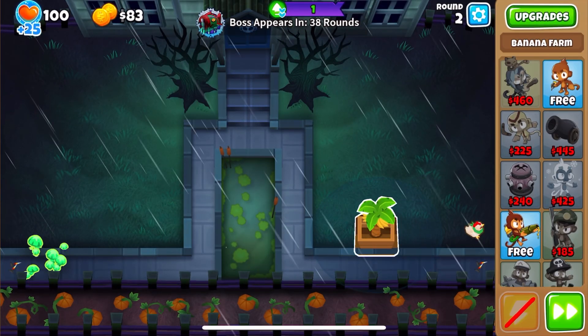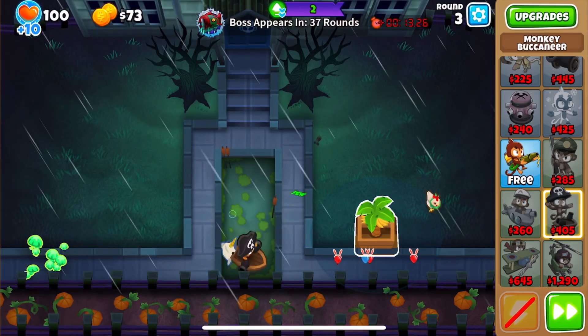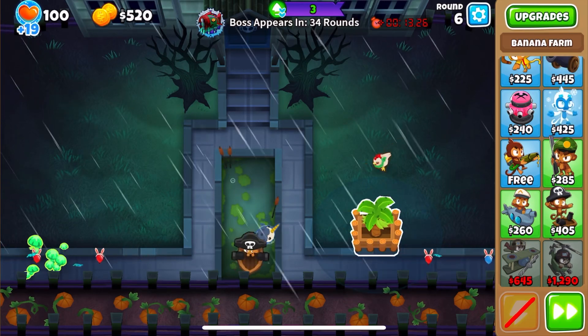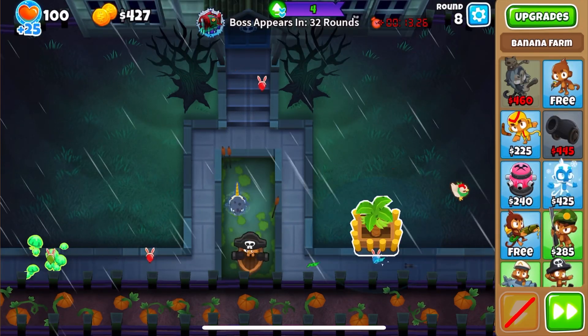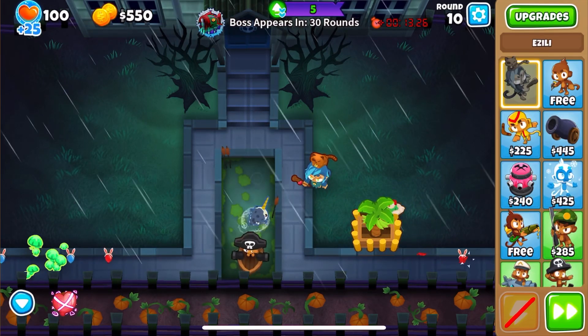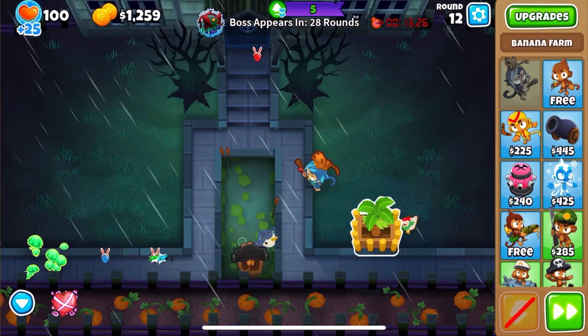Hello everybody, welcome, it's Vdan here. So glad you can tune in to another video. In just about 40 minutes I did one of the easiest, least elite runs I've done. This is going to be a super easy 65-tier strategy that was heavily inspired by Feed Me Pie — we just did a co-op run and then I thought I'd translate these ideas onto solo, and it worked perfectly.